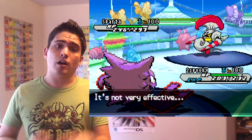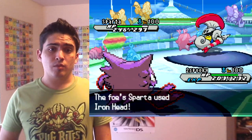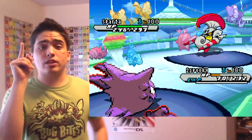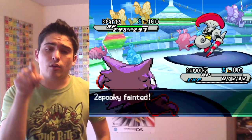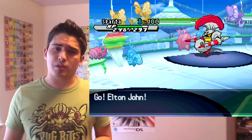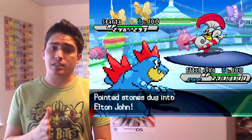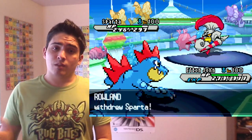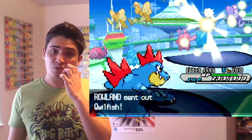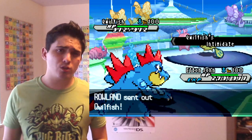I went into Haunter knowing I was naturally faster than Rotom because I was running a positive Speed nature. I took it out with Shadow Ball, which was great. I thought I was going to get Pursuited, which is why I stayed in for Shadow Ball — and he went for Iron Head, thinking that was the better move to be locked into.